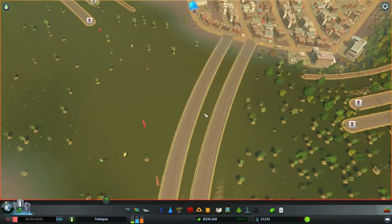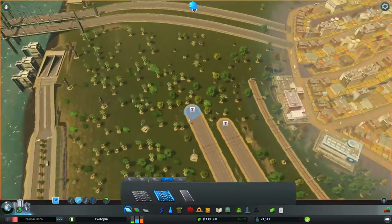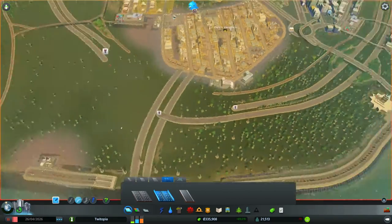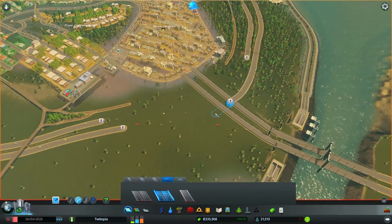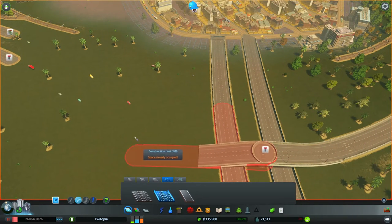Now we need to try and make this a half decent interchange system here — we want it to be able to do all the things interchanges need to do. I'll pop this up here and then bring this up and over — yeah, just like that, that's exactly what I wanted. Then we can go here and bring it down... oh, it doesn't like it. Let's try this way and down — there must be an area somewhere where it'll allow me to do it.